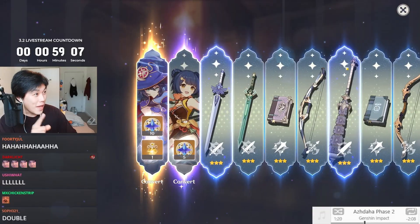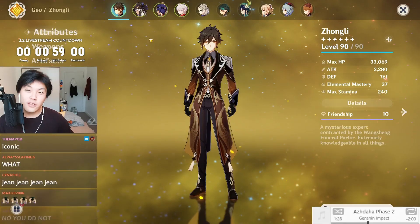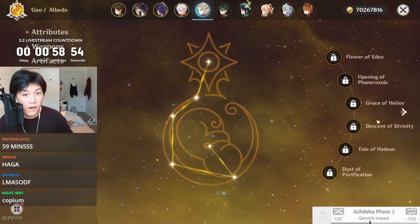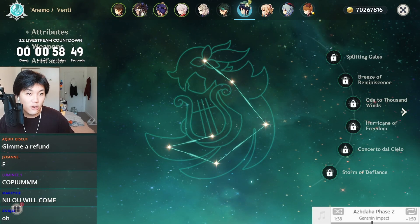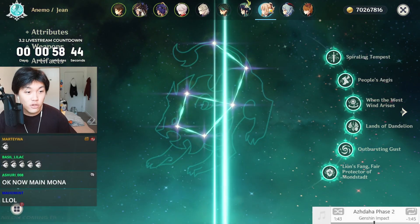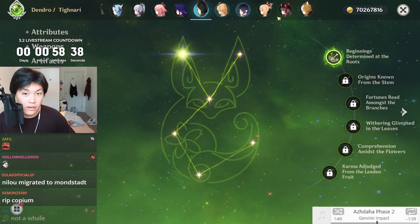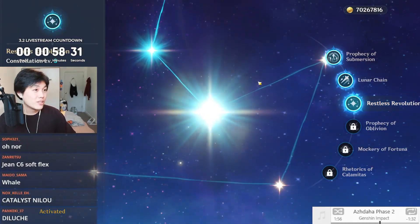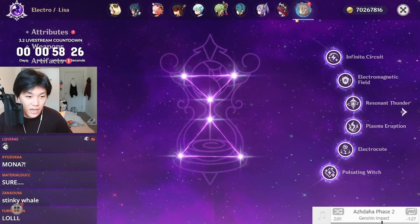You see that right there? That is a constellation. Not to flex or anything, but as you guys know, I don't really whale for five-star constellations. Albedo C0, Venti C0, Tartaglia C0. However, I have been unlucky in the past — I do have Jean C6, Diluc C6, Tighnari C1, Mona at C3. It could have been worse, because I have Keqing at C6 as well and Qiqi at C5.